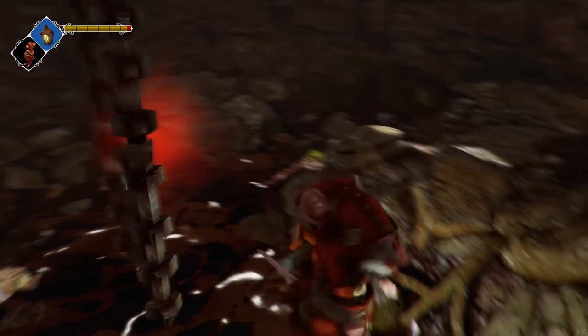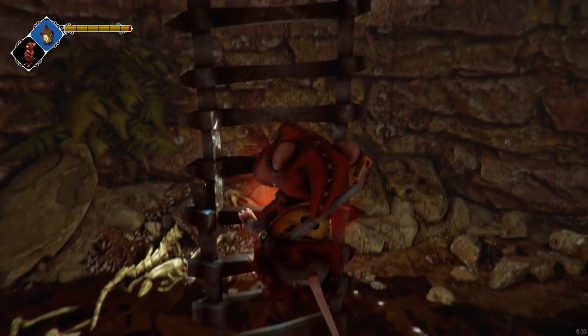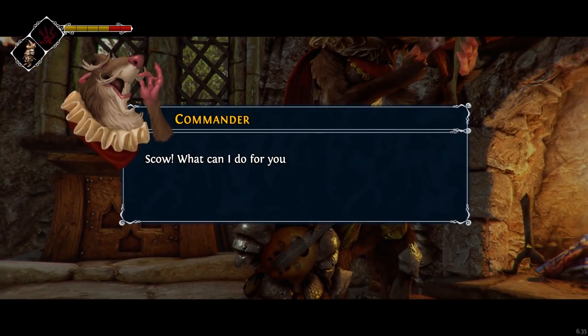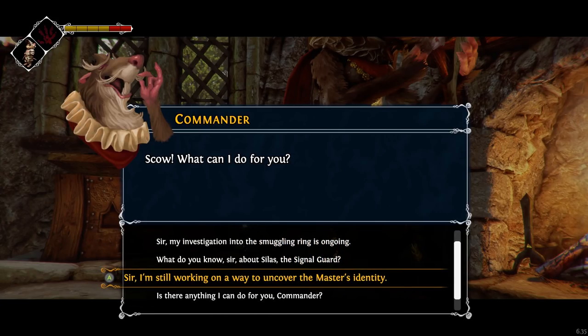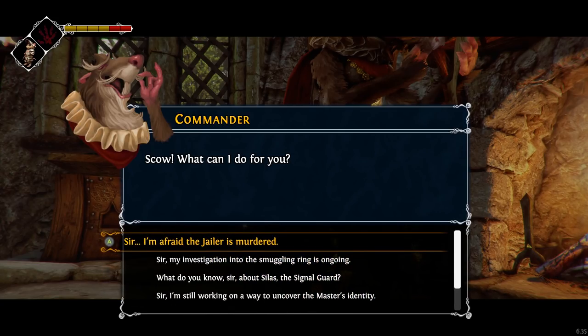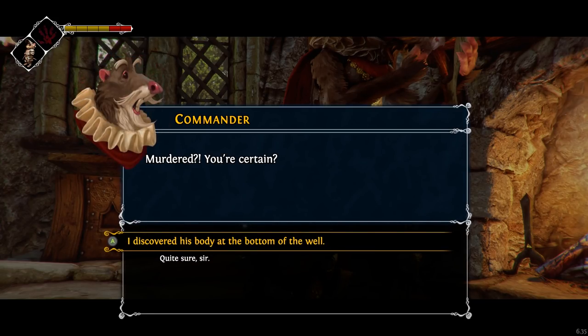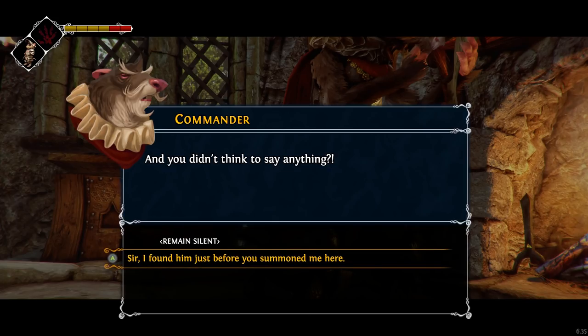I keep forgetting to use my scents. Let's head back to the commander. Scowl, what can I do for you? Sir, I'm afraid the jailer is murdered. Murdered? You're certain? I discovered his body at the bottom of the well. And you didn't think to say anything? Sir, I found him just before you summoned me here — which also isn't accurate either, because they haven't summoned me.